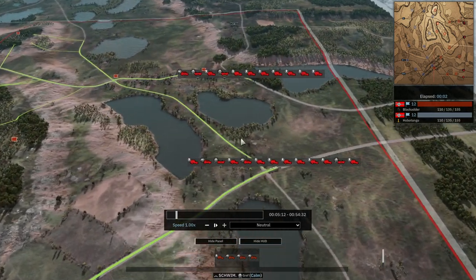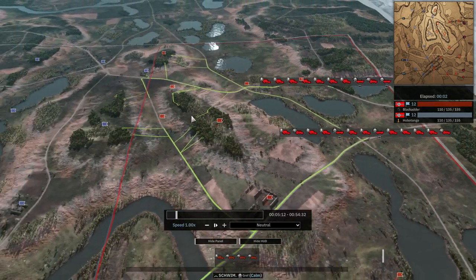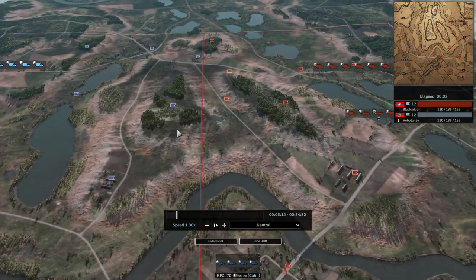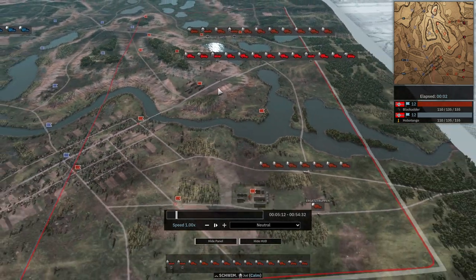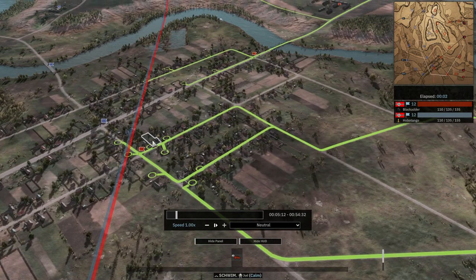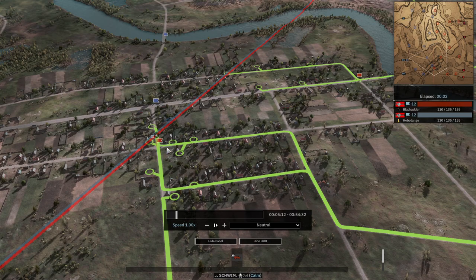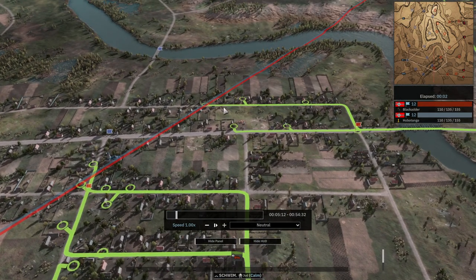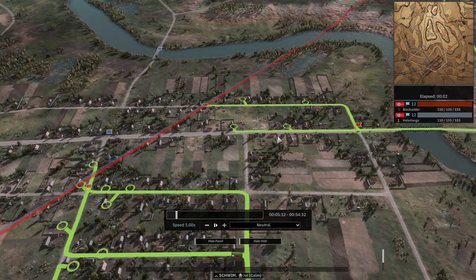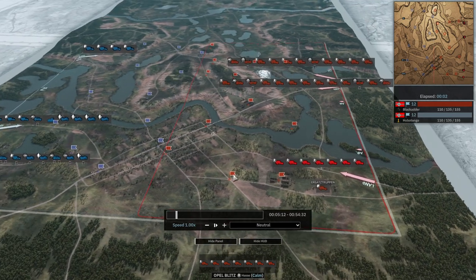A couple of units are going to town, but most of his force will go up against these here. For the town flag area, he's being aggressive, wanting to secure his dominance over that flag. He's got a lot of troops there — one, two, three, four, five. Let's start the game.